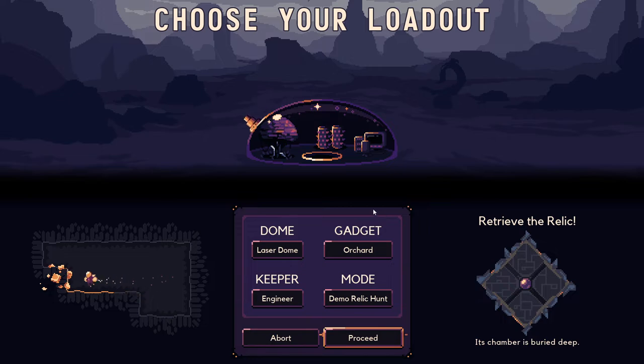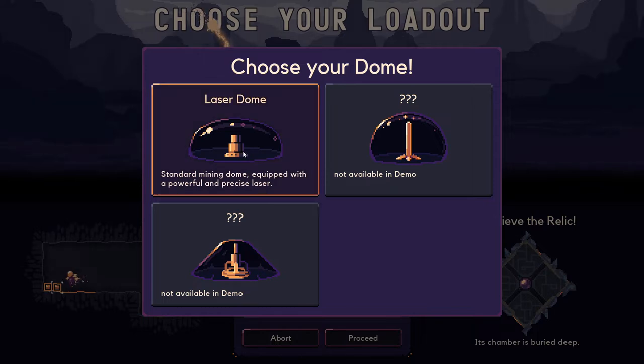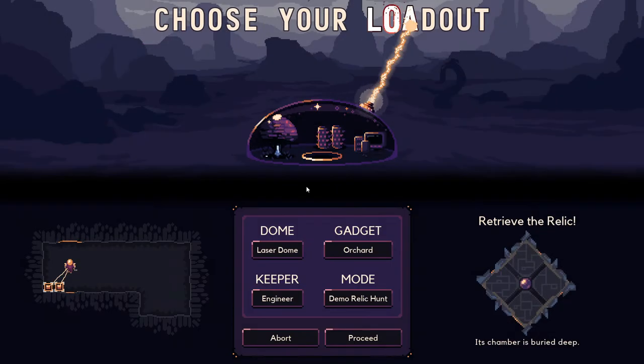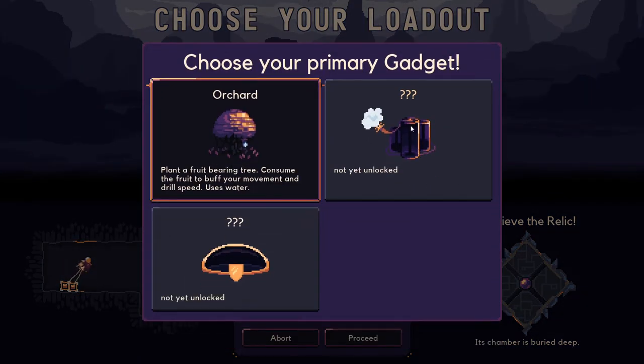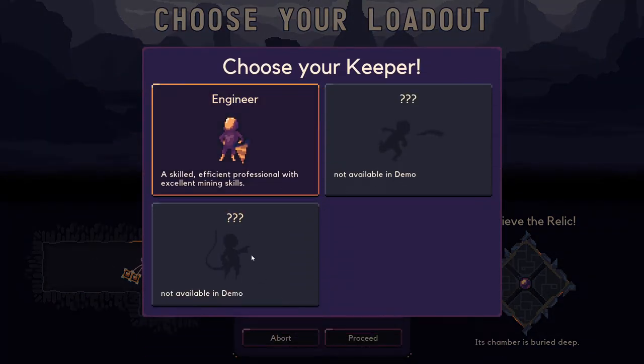I think it's mostly gonna be a bit the same, but we'll see. We have here laser dome — okay, this is still not available, so we're going with laser dome I guess. Gadgets: choose your primary gadget. We're gonna start with the orchard because the rest is not unlocked yet. There's a water generator thing, I'm not sure.